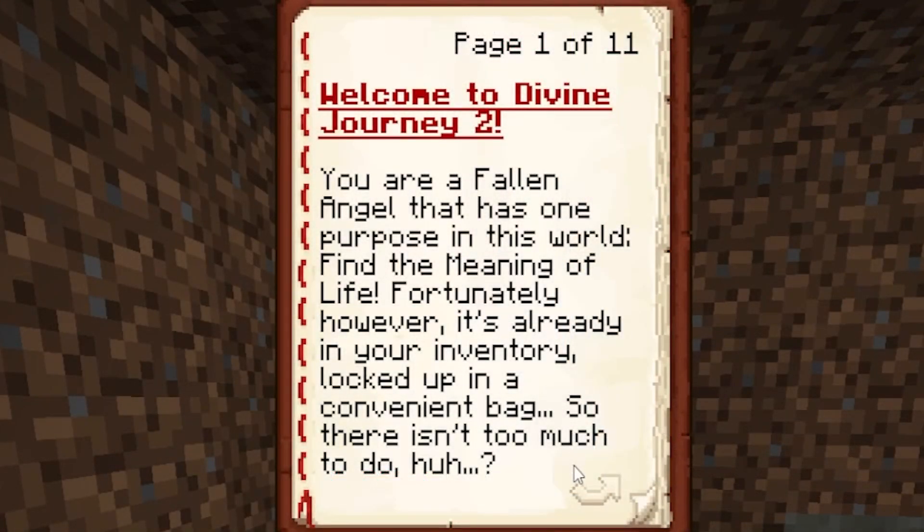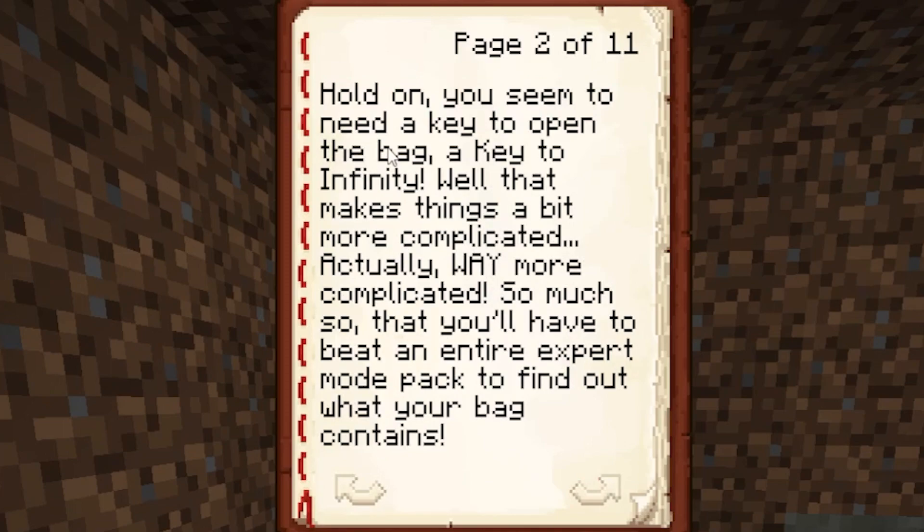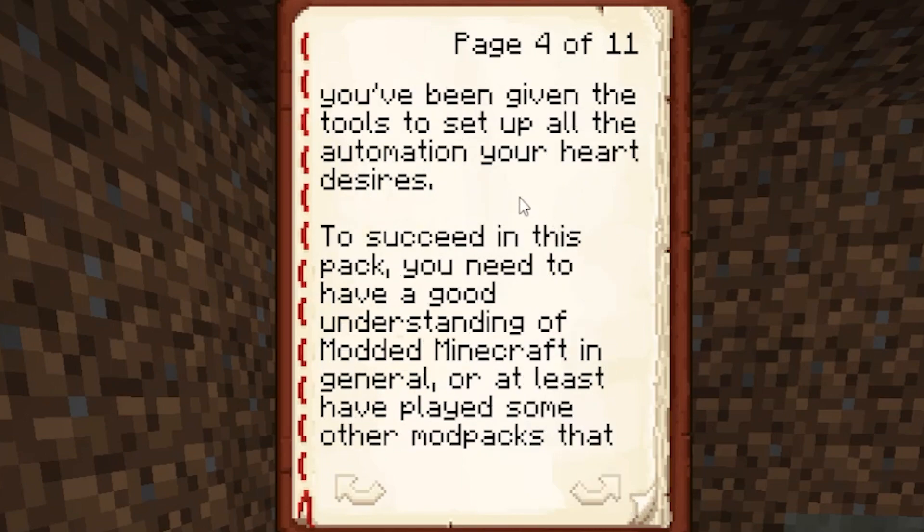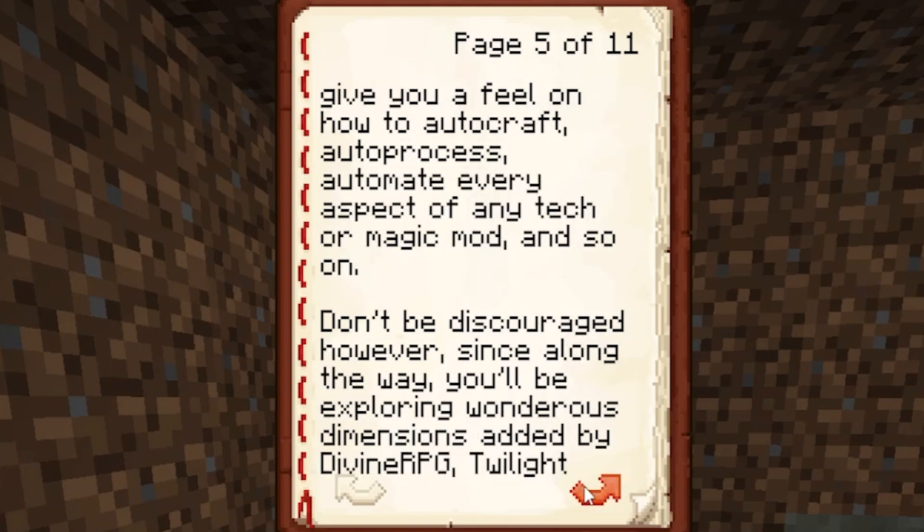Now we can start reading our stuff. 'You are a fallen angel that has one purpose in this world - find the meaning of life. Fortunately it's already in your inventory, locked up in a convenient bag. But you need a key to open it - a key to infinity - which makes things way more complicated. So complicated that you'll have to beat an entire expert mode pack. You'll need to progress through all available mods in order since recipes are highly gated, and you need a large amount of automation. You'll need a good understanding of modern Minecraft or other modpacks - knowing how to auto-craft, auto-process, and automate every aspect of any tech or magic mod.'